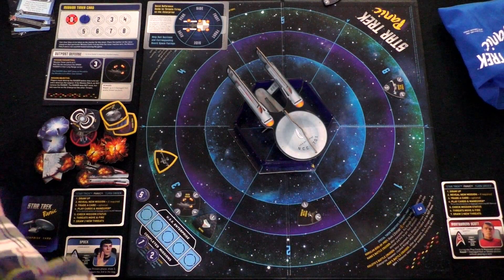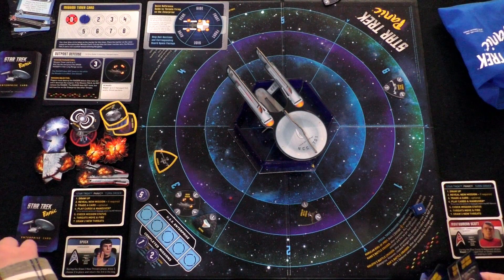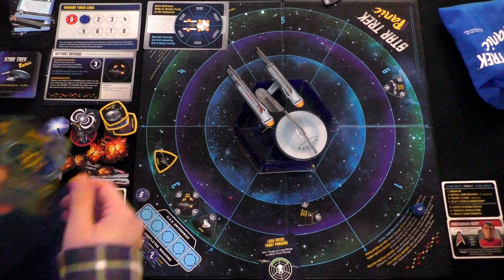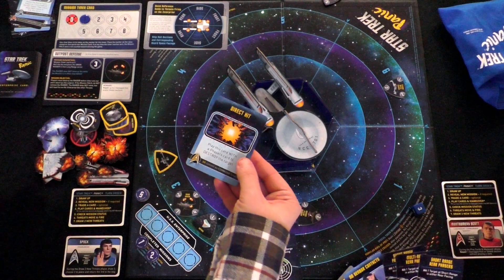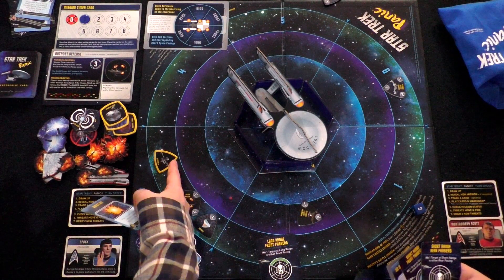The threats move and fire for the first time now. The Tholian moves one step closer and shoots — that does damage to this whole section. One ship moves and does one shield damage here. Another ship moves one step closer and does one damage over here. So far our shields are holding.